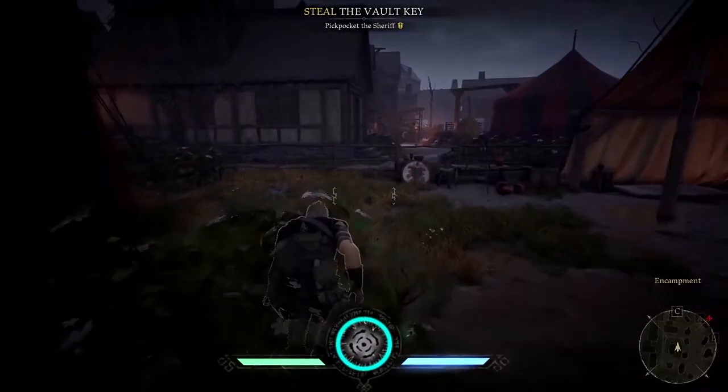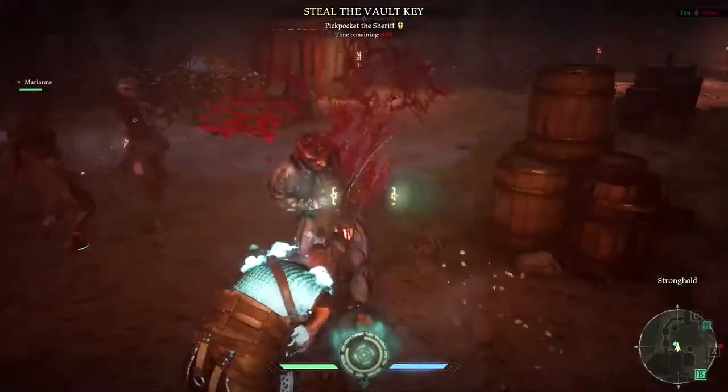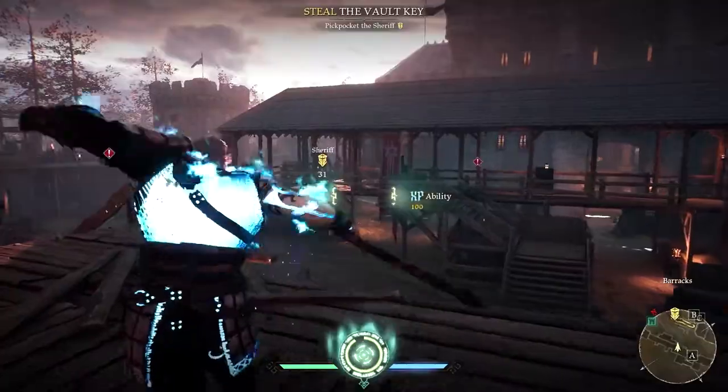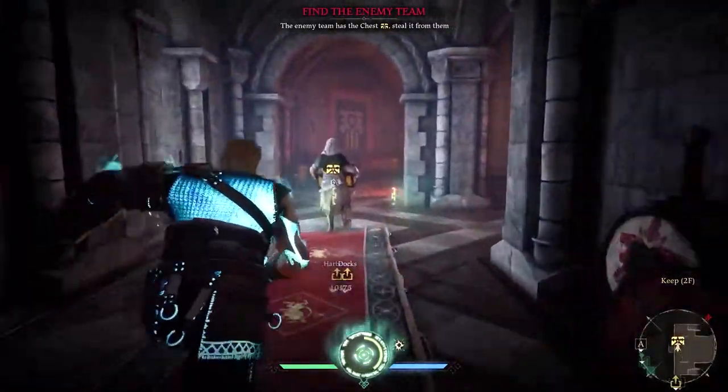The Brawler's ultimate ability is called Wrath, which calls on his bestial fury to push his physical strengths way beyond their limits. When it is activated, he gains increased durability and infinite stamina, letting him relentlessly chase down and attack his targets.